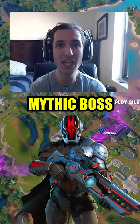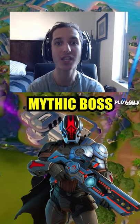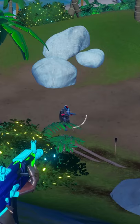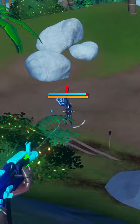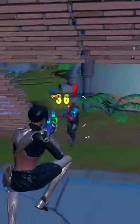Where to find Mythic Boss Dwayne the Rock Johnson in Fortnite? To find him, you must make your way over to the Sanctuary. When you get there, you will find Dwayne the Rock Johnson, also known as the Foundation.